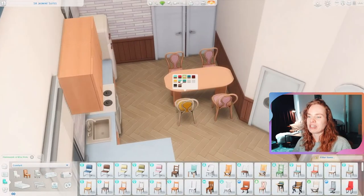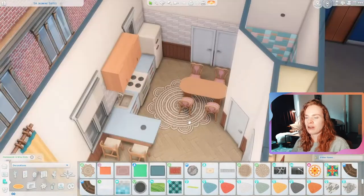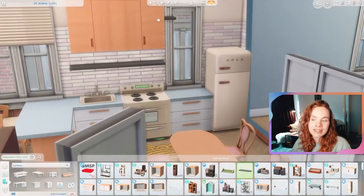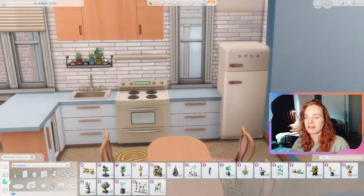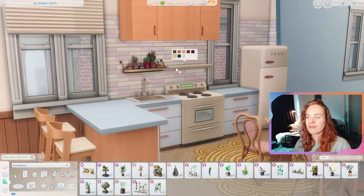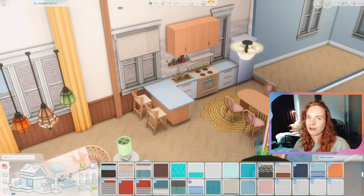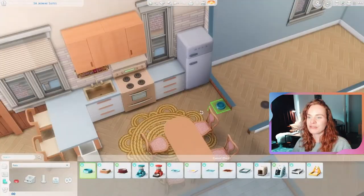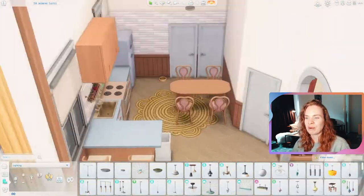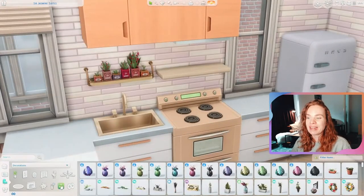It's not realistic — this apartment is way too big and way too expensive for two teenagers in a city like San Myshuno. But this is the Sims and I can just do whatever I want. I like to do realistic things mainly, but sometimes it's a little bit of fun to do something less realistic, and that's definitely what I did for this apartment.